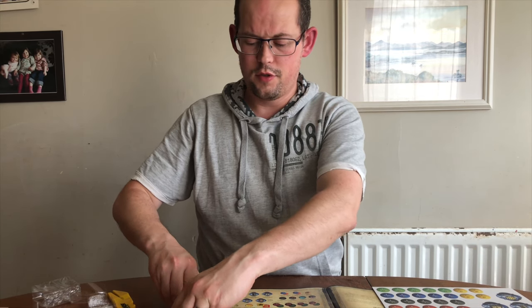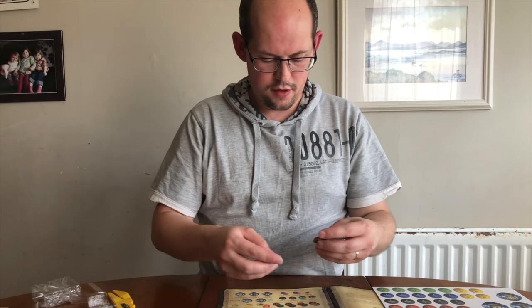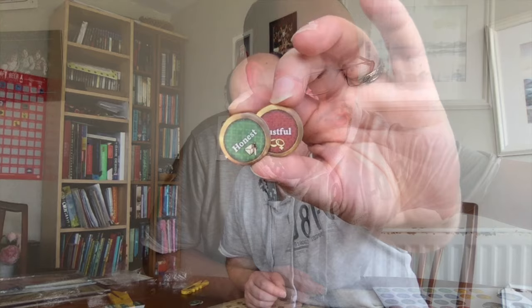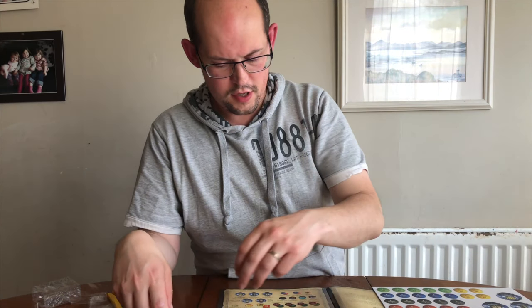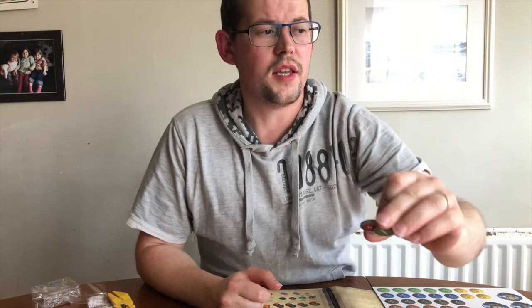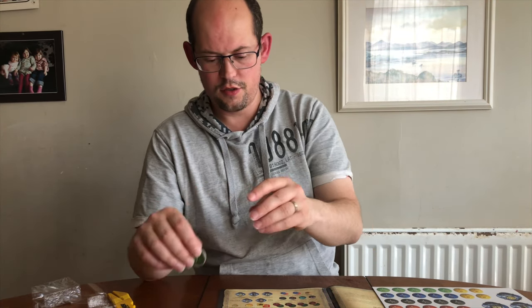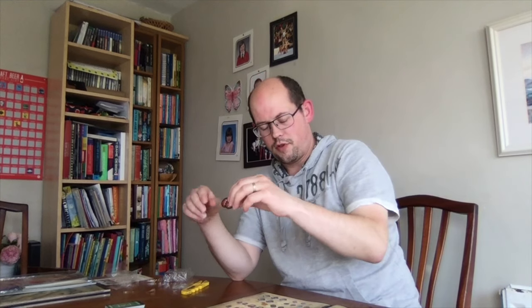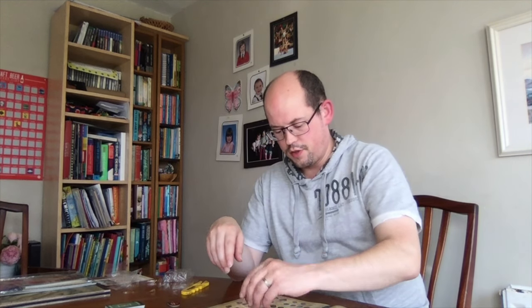Looking at the traits that have popped out: some have gold rings around them — those are starting traits, like lustful and honest. Then there are event traits, for example pious and ugly, which have silver backgrounds. Then there are black-ringed crusade tokens — all of these are negative. Although cruel is seen as a negative trait, it's probably one of the best in the video game and likely the same in the board game. Finally there are regular trait tokens with no background, like humble and imbecile.